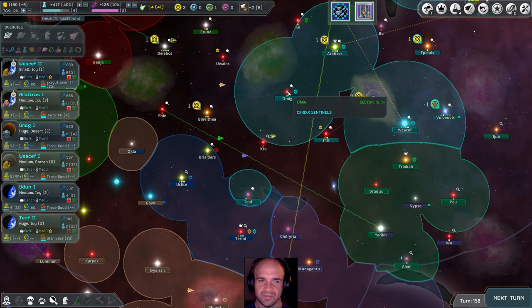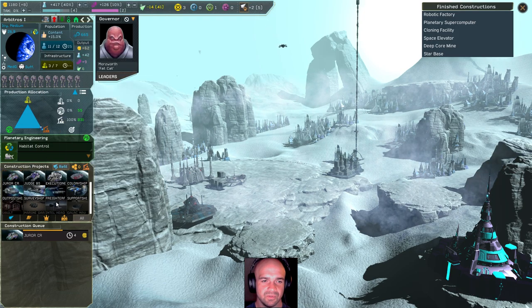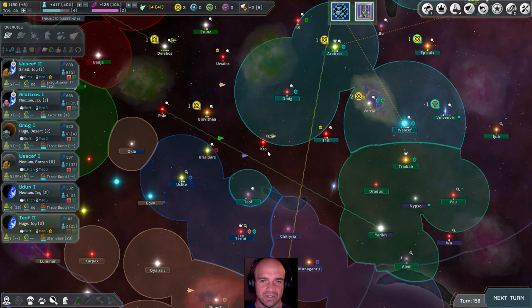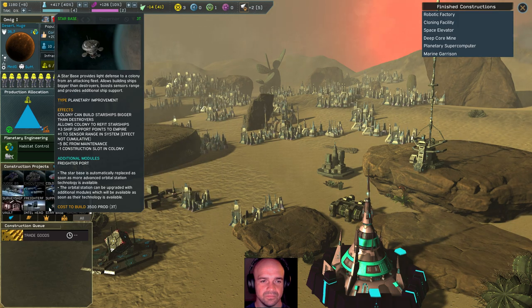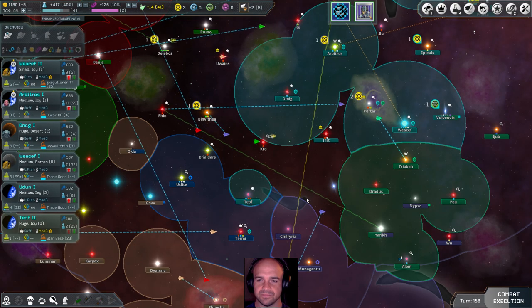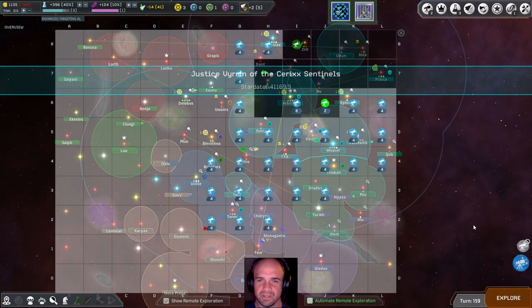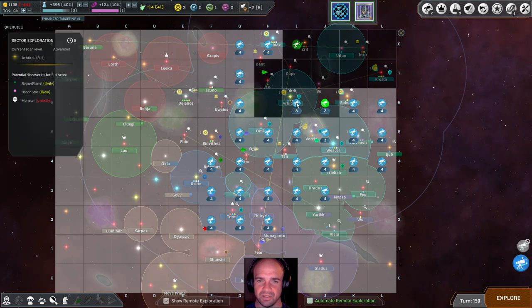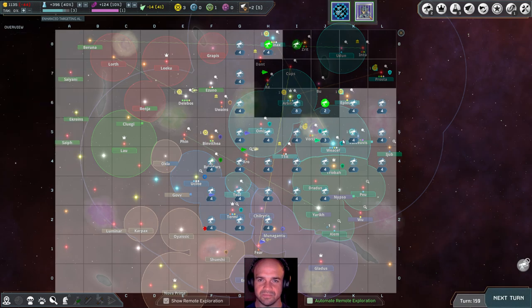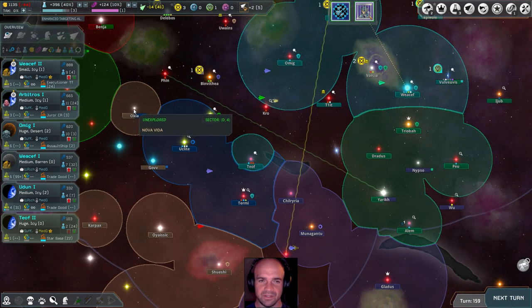Stay here for a second because it's about to go down. Wasif has the Executioner — that's gonna take forever, but after these ships are done maybe we build more. Marine garrisons — oh right, they were coming from Omeg. Assault ships — let's do it. If you're not with me you're against me. They'll finish here and then we'll take this one too. Getting a bit cluttered — these guys need to go away.